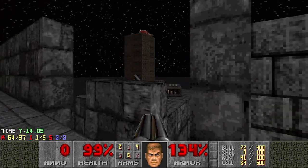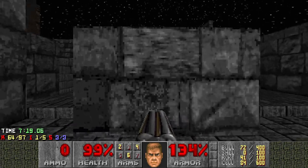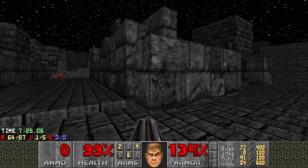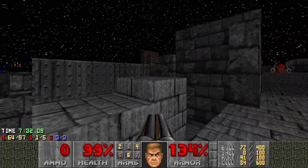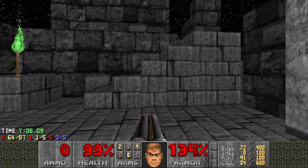I want to get some more health for this. You can see the BFG in there — I want to get that. And we need to get the red key as well. Just have a quick check, don't need anything here actually. Let's keep moving. I feel a bit low on shotgun ammo, not really sure why. So I want to go back up here and see how things are going.